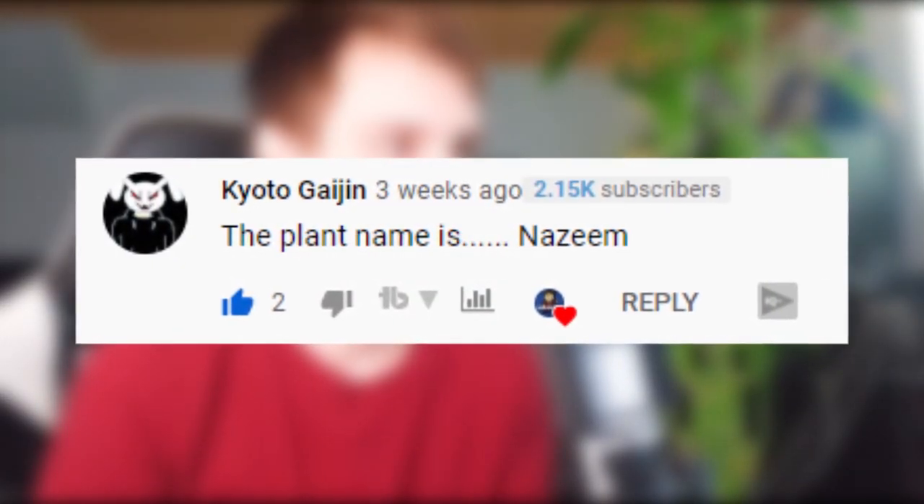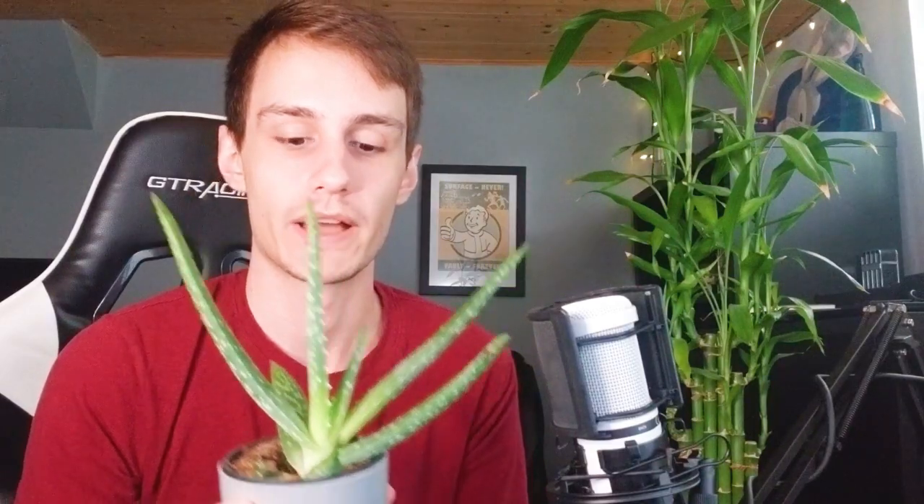If you enjoyed this video, leave a like — that'd be really nice of you. Also subscribe, as I said before, because I'm kind of losing subscribers lately and I don't really like that. So let's go right into our comment shoutout of today: we got Kyoto Gaijin saying the plant name is Nazeem. I made a poll on the channel to see which name you guys wanted, and Nazeem won by far. So I guess your name is Nazeem now — I'm gonna stop watering you, just for you to slowly fade away. Kidding.